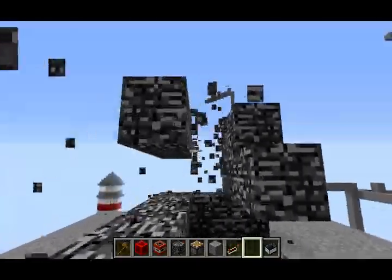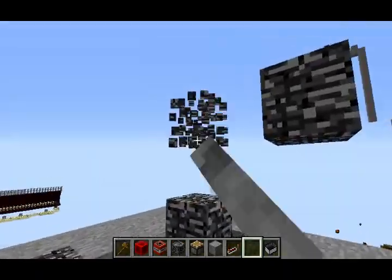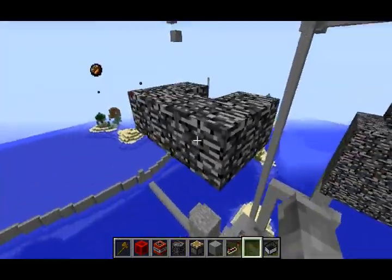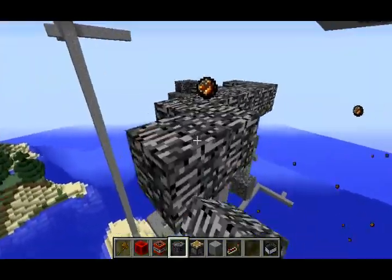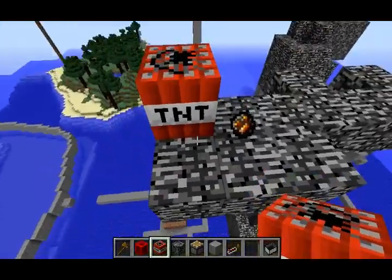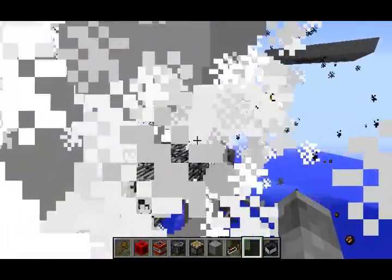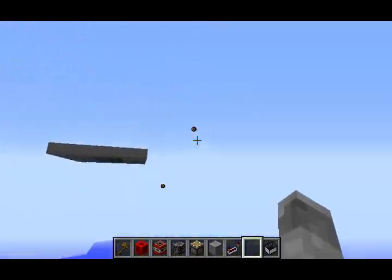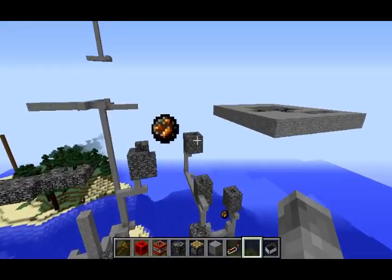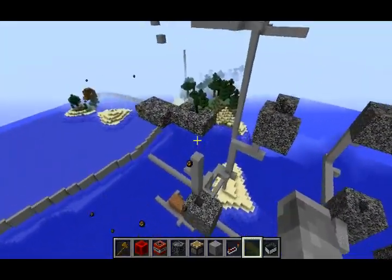That's the only way I can get rid of it, and it has to be trapped. For example, if I just place TNT right there and ignite it, it's not going to work — it'll just push the fireball. See, it just pushed it over here and it's still moving. So you have to trap it in bedrock — that's the only way.